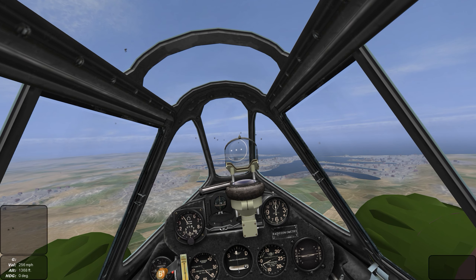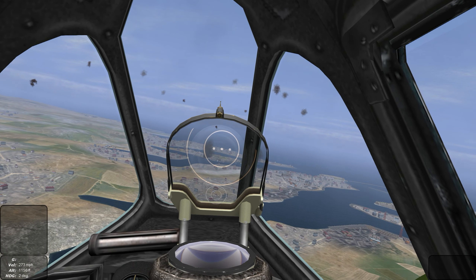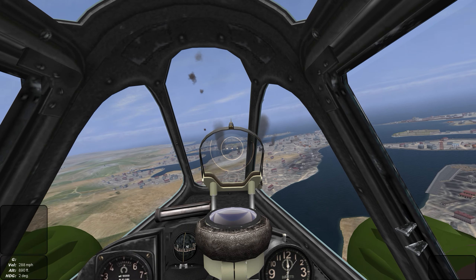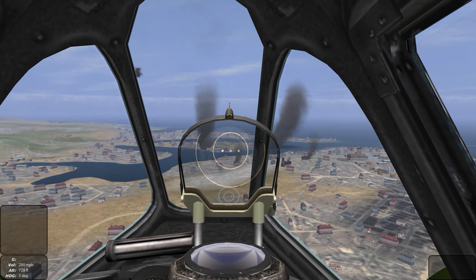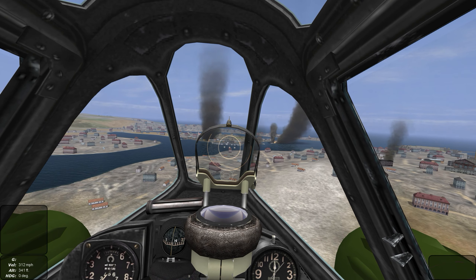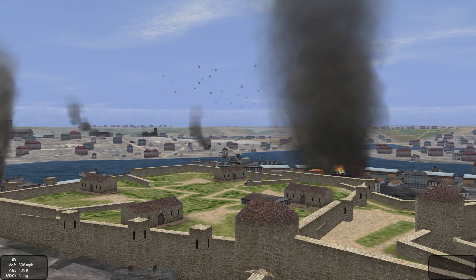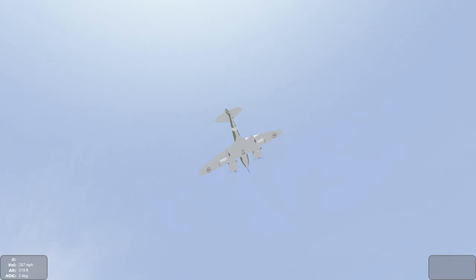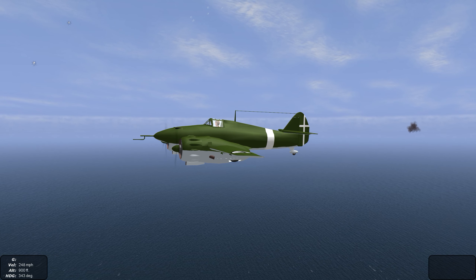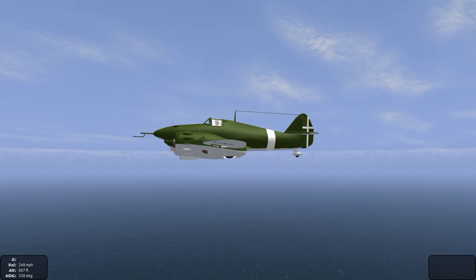We're still dealing with heavy flak activity, so we're going to head out and line up a gun shot on the remaining vessels in the port. Lining up on a transport, we see some hits to the side hull. We're going to have to give this victory to the RO-57 twin-engine fighter. Thanks for watching.